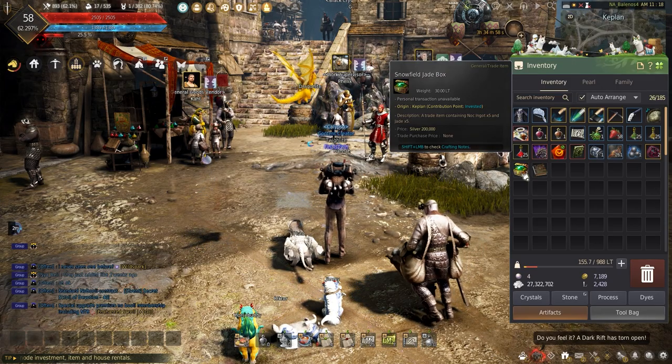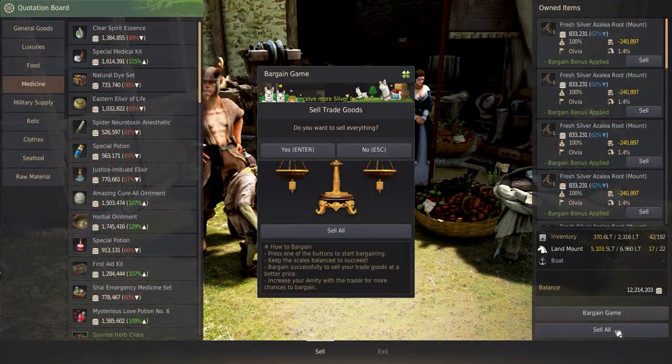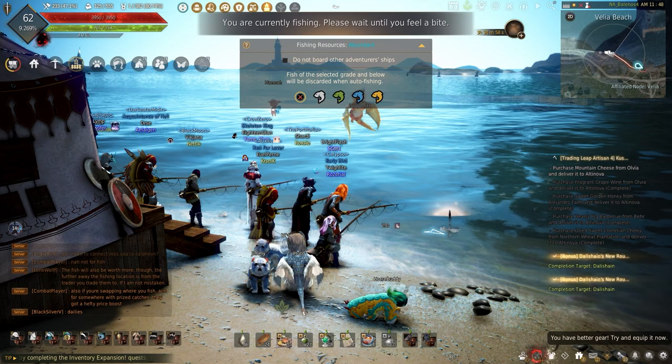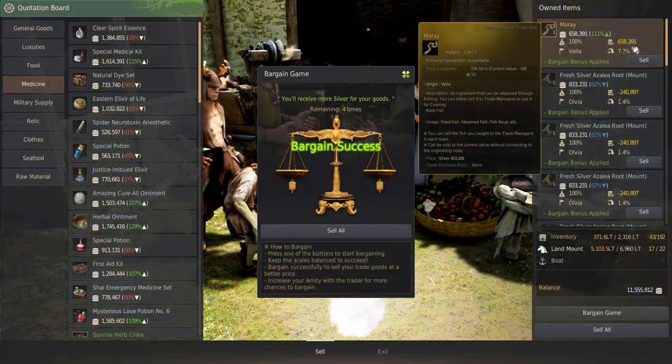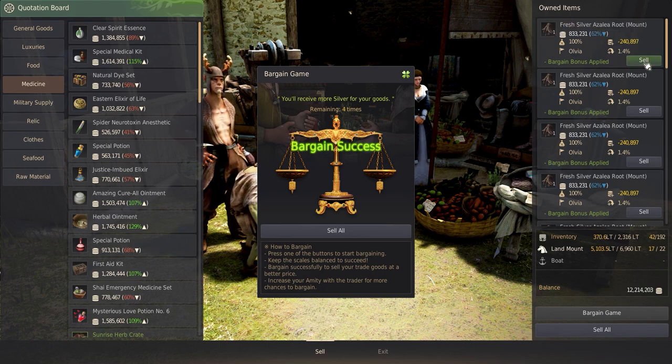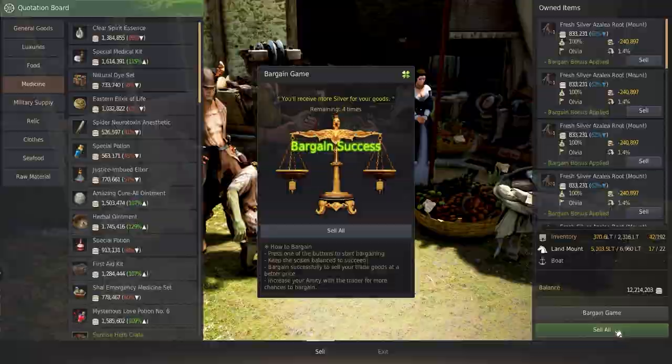To start out, any and all trade items — from worker-made crates to items found gathering — can all be traded into another region's capital. This means if you fish in Balenos, you will have to take it to Heidel in Serendia, for example. For those still lost: you cannot buy goods in a region like Ulvia and trade them to Velia — it would have to be taken to Heidel.